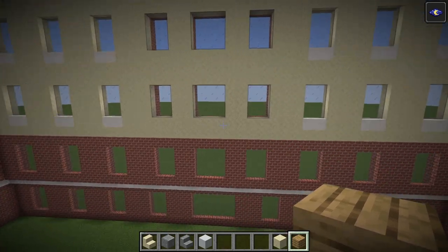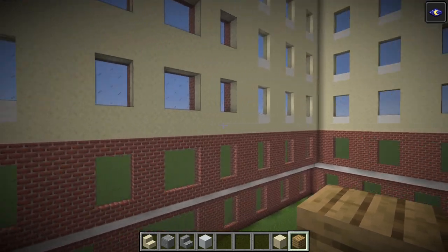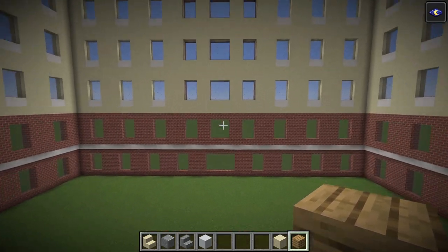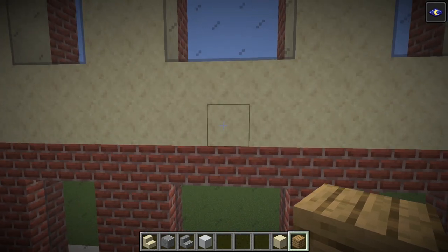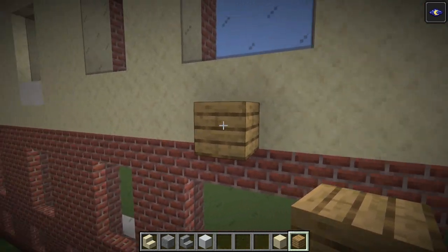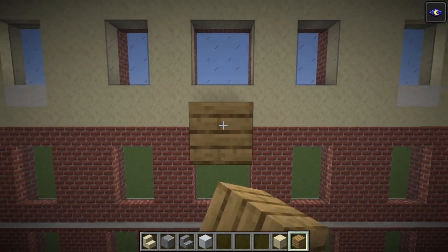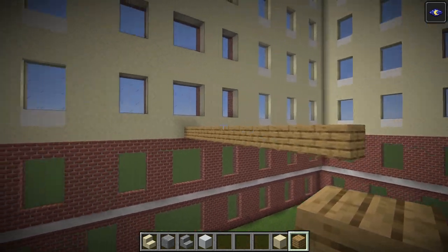Go to the bottom row of sandstone for the outer walls and find the middle window on the shorter side — it should be a three-block-wide window. Go to that bottom sandstone and place an oak plank. We are going to extend this out towards the middle of the hotel by 13 blocks. Just like that.